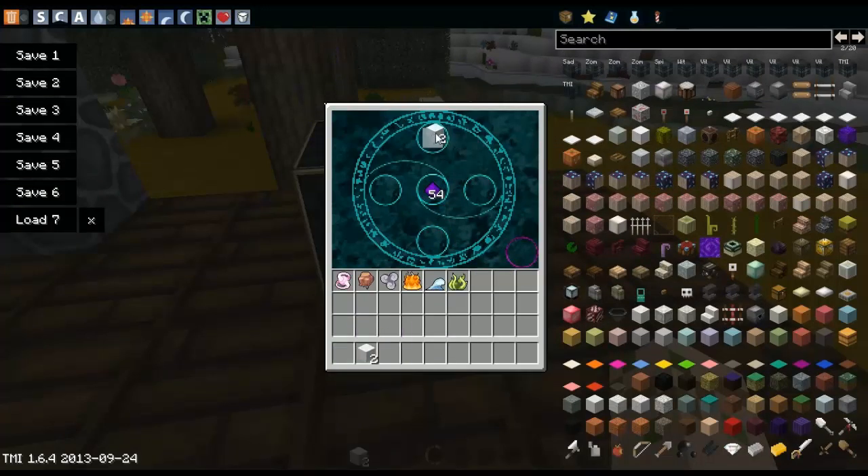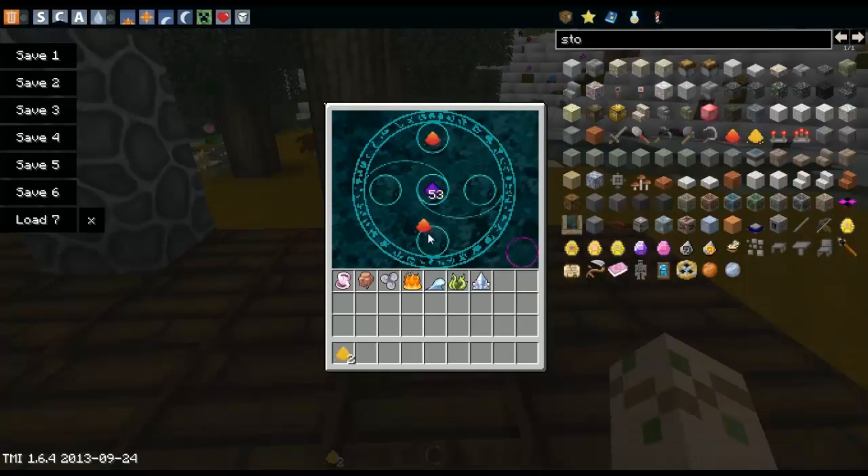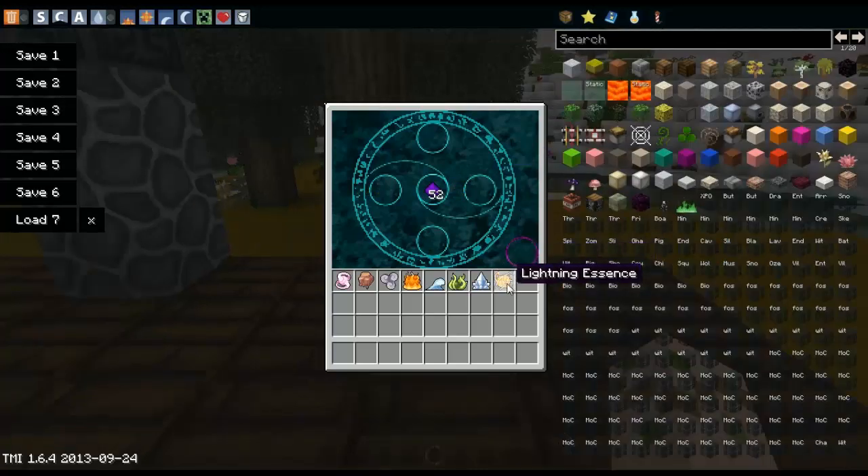For the ice essence, you need 2 snow blocks and 2 ice blocks in this pattern. And there you have an ice essence. For the lightning essence, you need 2 glowstone and 2 redstone in this pattern. And that's how you get your lightning essence.